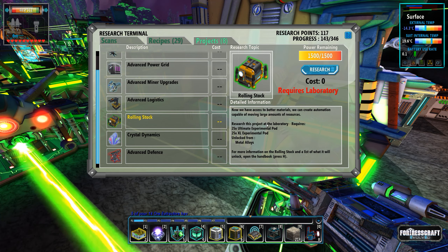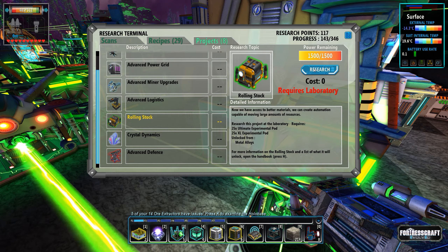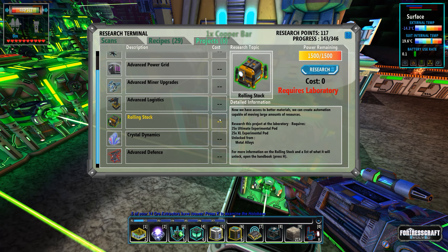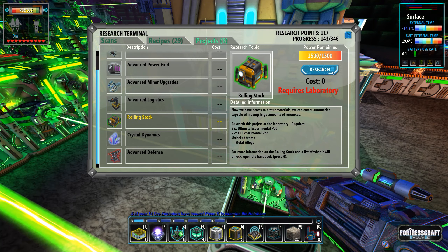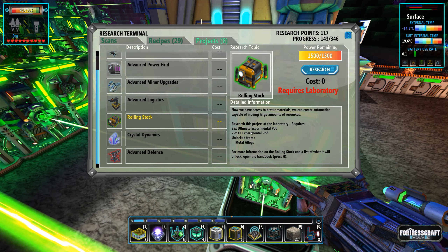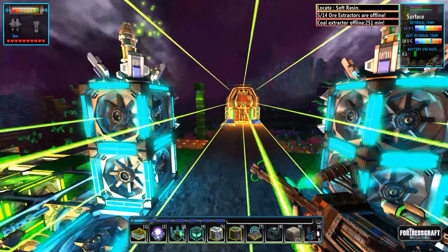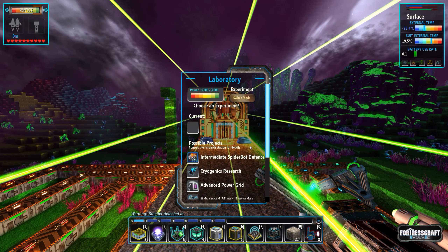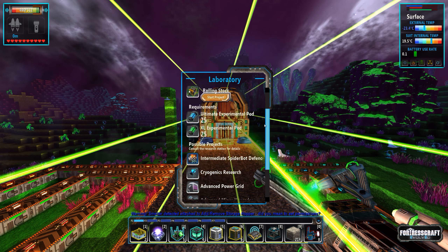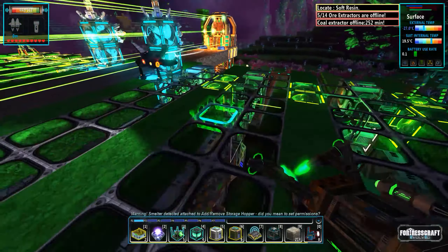I'm really interested in mine carts — I've decided against building a whole bunch of conveyor tubes going up to the top. If we did mine carts that would be perfect right now. That requires 25 Ultimate and 25 Excel. I've also completed the research assembly line which is really nice, so getting materials is easy. We're going to do rolling stock and get that going — start project.